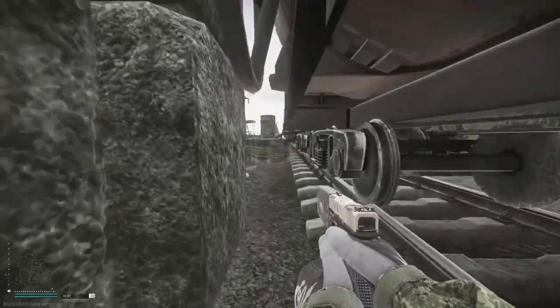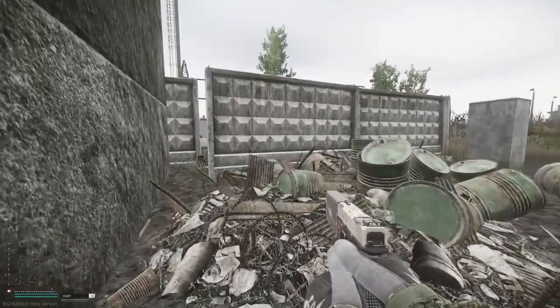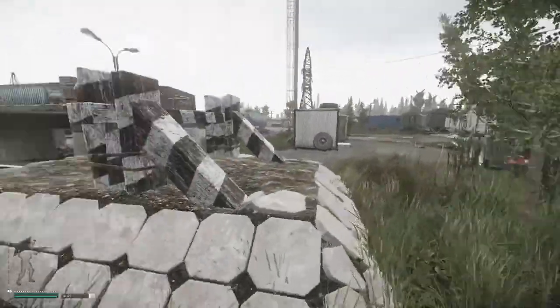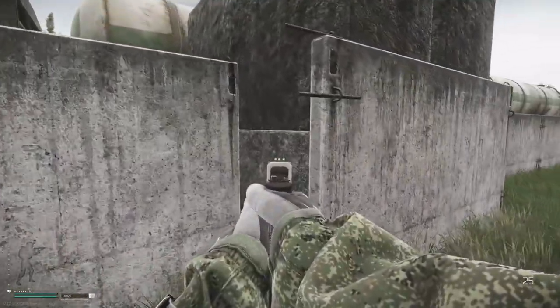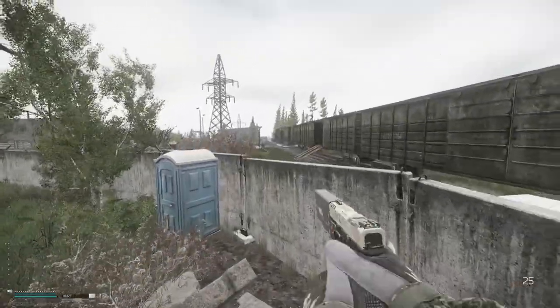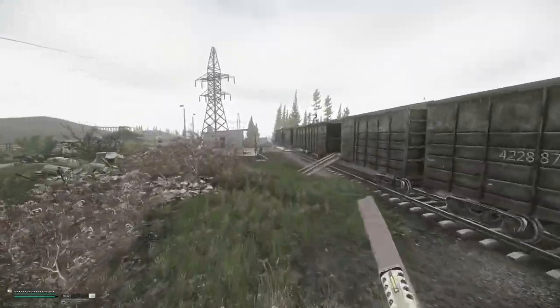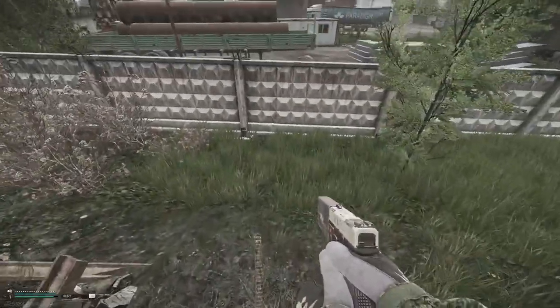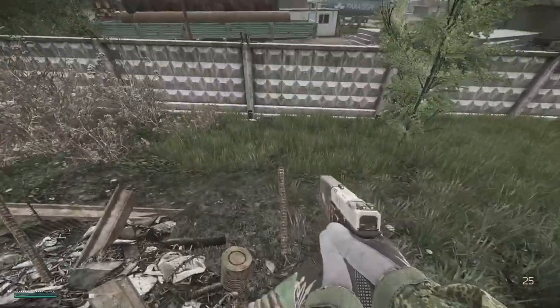From over here you can crouch through this little crack. Instead of going through there, you can jump over this concrete. Also, get on this barrel - the rebar sticking out.